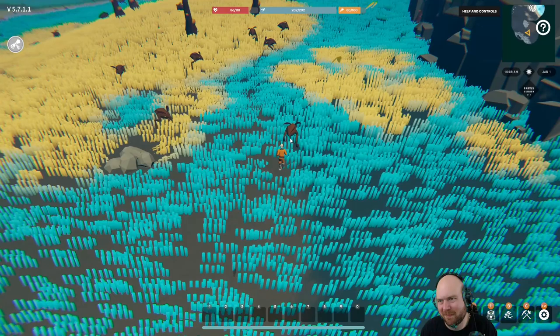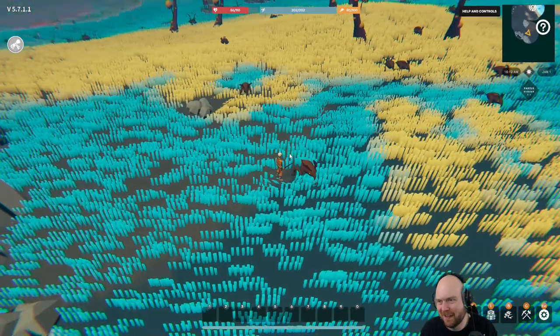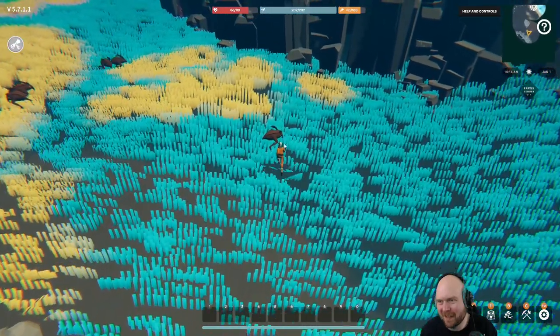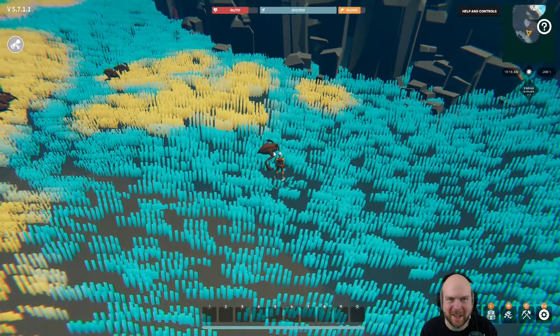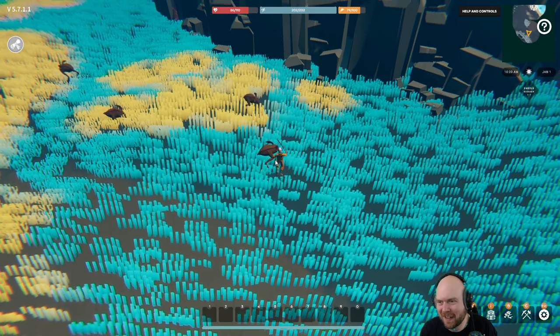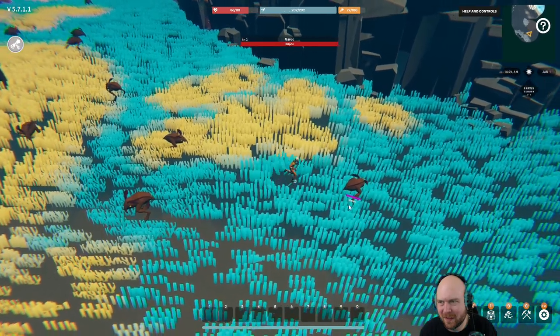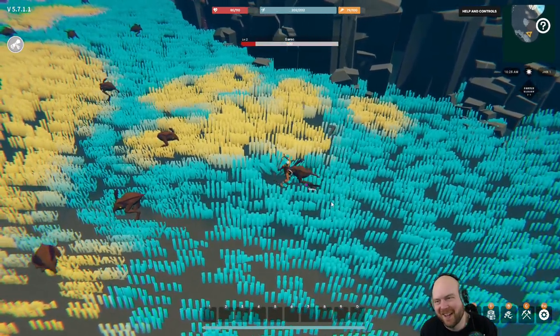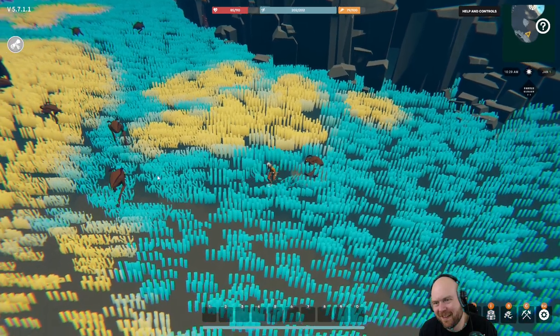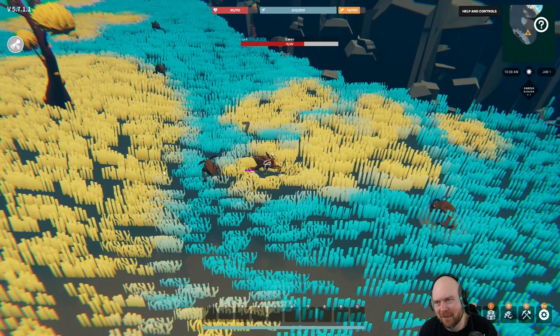Just judging by the UI, I could not give this game a fair grade anyway. But how do I do anything? What am I missing? I'm clicking. Jump? No, it's not jump. Why couldn't I target it? There we go.